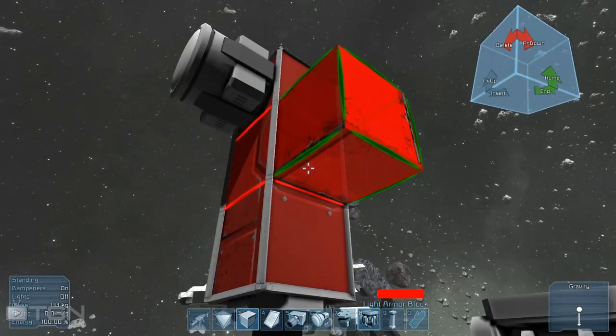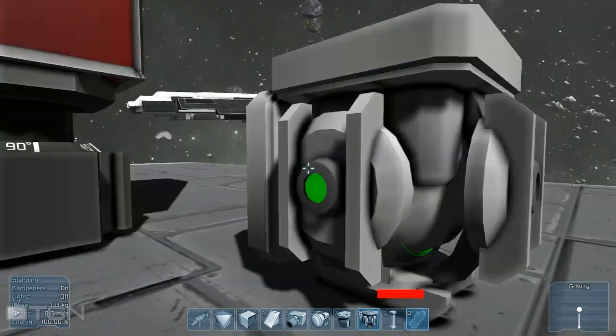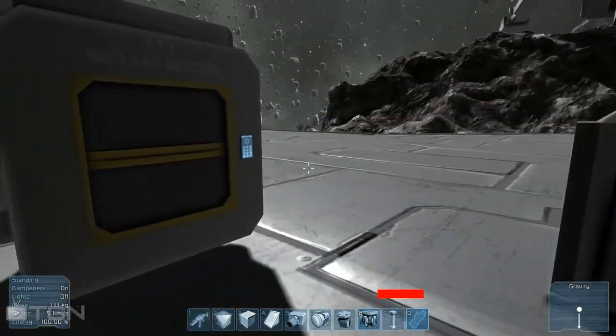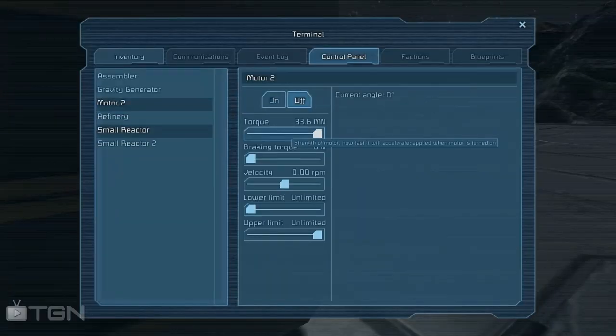What you do is go up to your control panel for your motor and you'll notice all these new options. You've got torque, which is the power and rate of speed — the acceleration for the actual motor itself. You've got braking torque: if you put the motor into opposition while it's moving and have braking torque at zero, it'll just continue to spin, which could be a way of saving power and fuel on your ship.